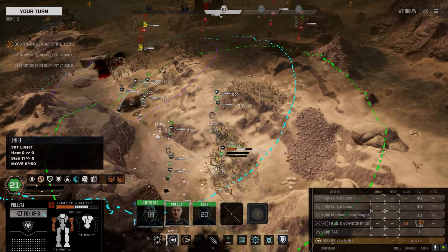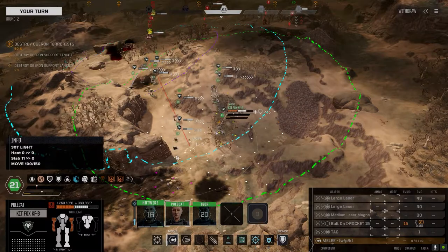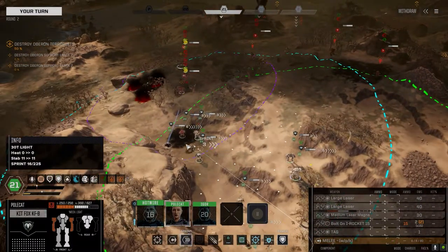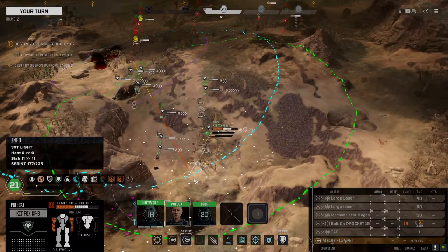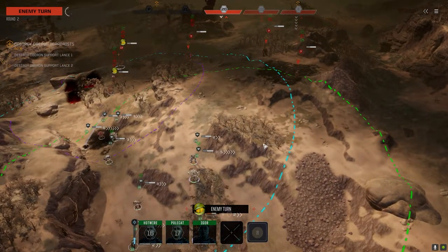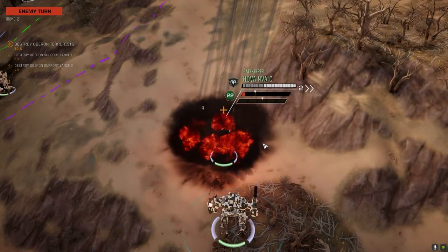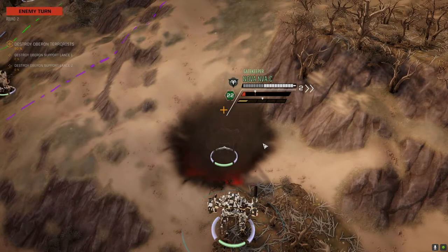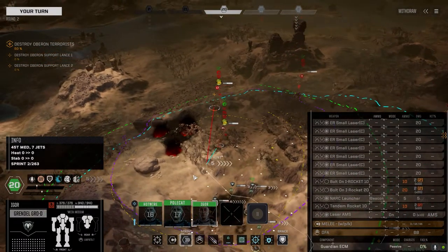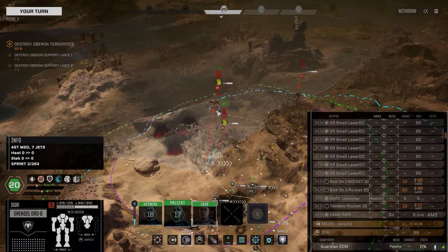You're the one that took the damage last time. Which arm damage — we've got a shit ton of arm damage. You know what, I'm going to reserve you — waiting for my opening. You're definitely reserve. Who's fast up here? Timber Wolf's fast.